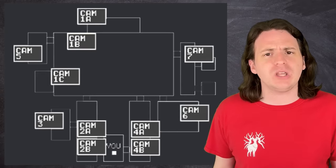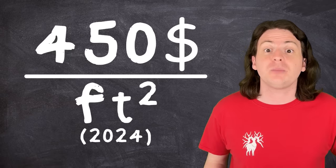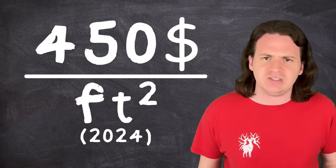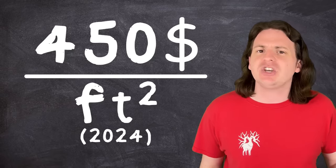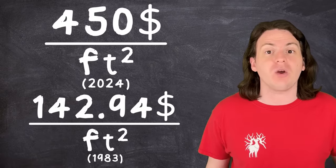Let us begin with the initial question that kicked this whole thing off: how much would the FNAF 1 building cost to build? After doing some research, building and furnishing a restaurant in 2024 is going to cost you an average of $450 per square foot. The restaurant in the game was built in the early 80s, so adjusting for inflation, it would have cost Fazbear Entertainment just $142.94 per square foot.